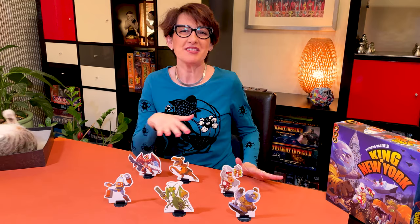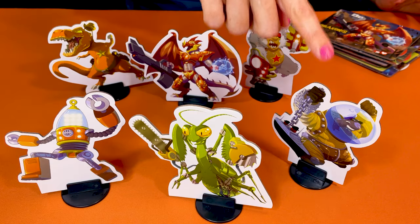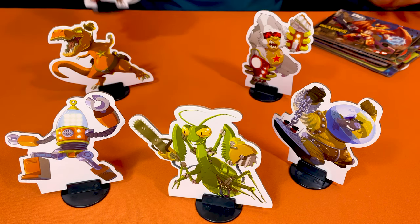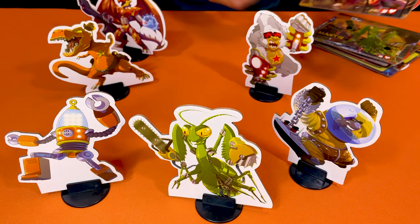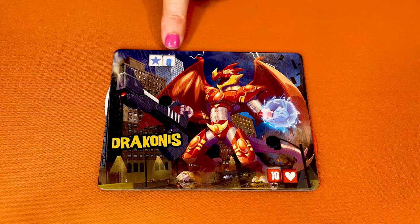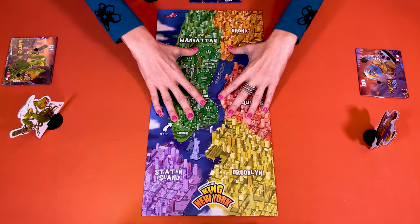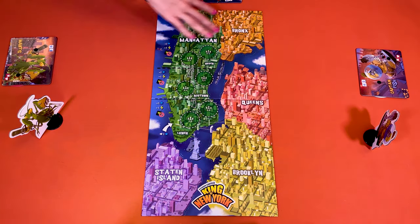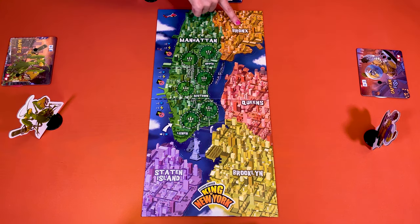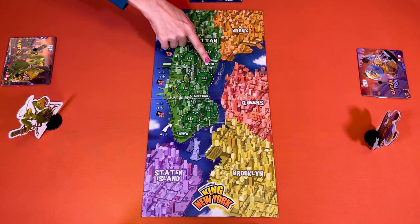Now let's look at how you set up the game, starting by picking one of these monsters. They're all the same, just different designs. Once you've picked the one you prefer, place it in front and take the corresponding monster board. Set the life points — the one with the heart — to 10, and the victory points to zero. Place the game board in the middle of the table. This represents the city of New York with its five boroughs: Sutton Island, Brooklyn, Queens, the Bronx, and Manhattan — divided into three zones: lower, midtown, and upper Manhattan.